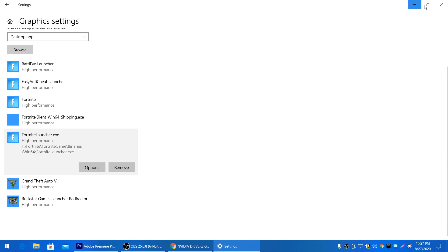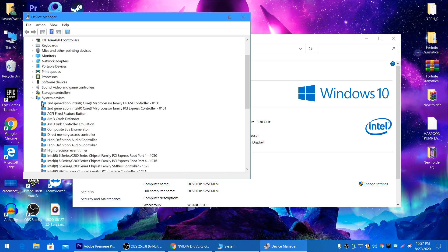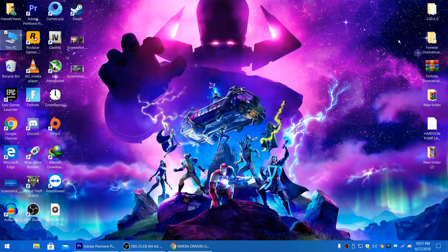Go to Device Manager from PC Properties, then go to System Devices and disable the High Precision Event Timer (HPET) by right-clicking it and selecting Disable. Then go to Advanced System Settings > Performance Settings, select Custom, and check only: 'Show shadows under mouse pointer', 'Show thumbnails instead of icons', and 'Smooth edges of screen fonts'. Uncheck everything else, then click Apply and OK.